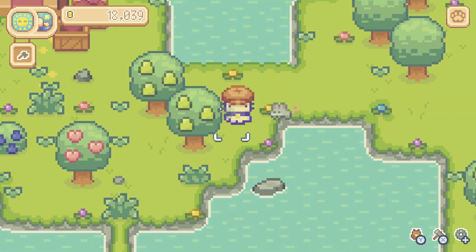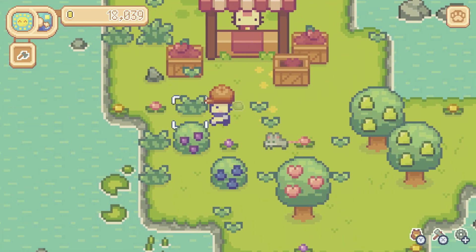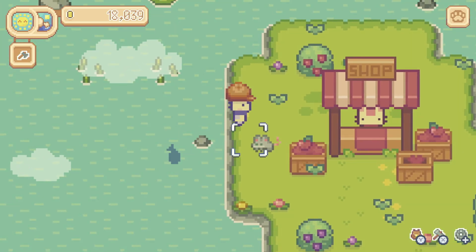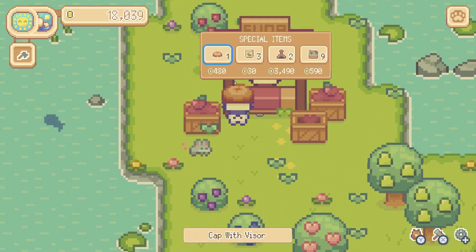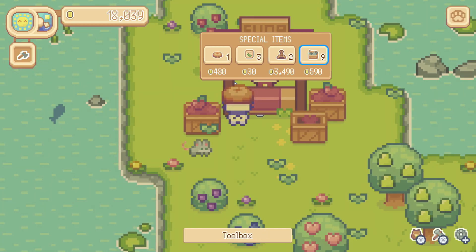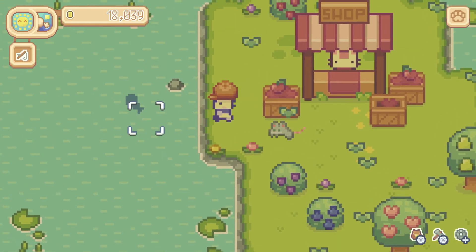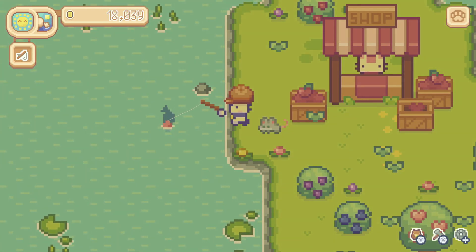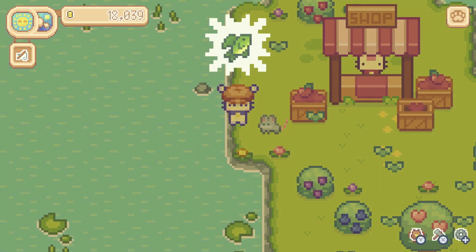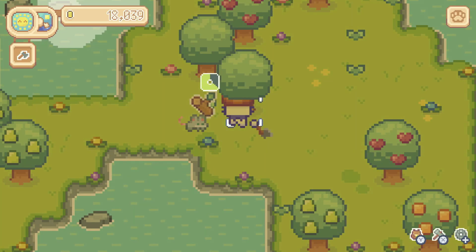Looks like our little market friend is here. She kind of reminds me of Hello Kitty a little bit. She's got a cap with visor — we're already wearing one. Cucumber seeds we don't need. We're good on ovens and we don't need a toolbox. So nothing we need today. We do need more fish.